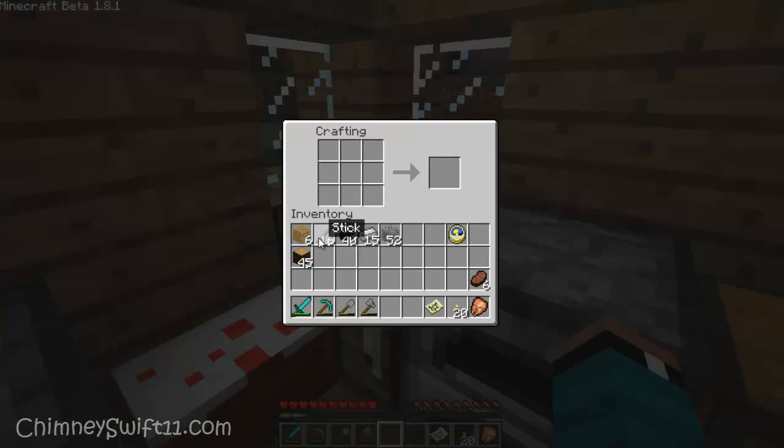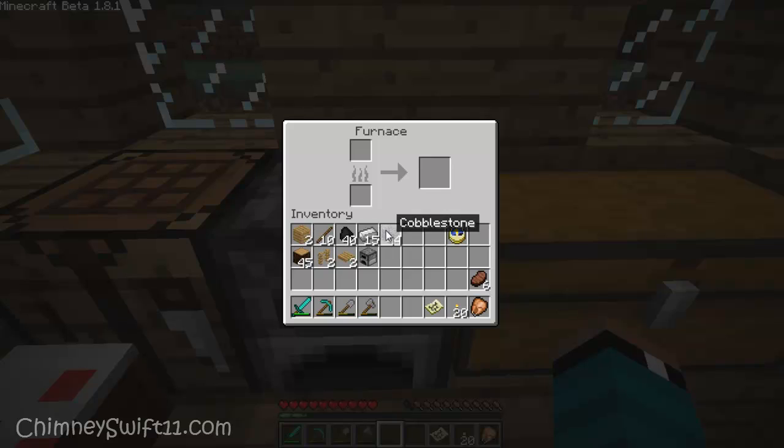What you need is two fence posts, so go ahead and craft some fences. You're also going to need two wooden pressure plates, and you're going to need a furnace — so craft yourself a furnace. And you're also going to need just one piece of cobblestone.